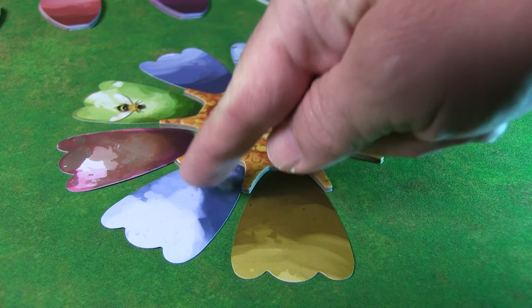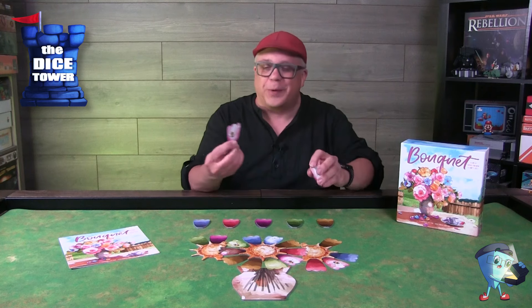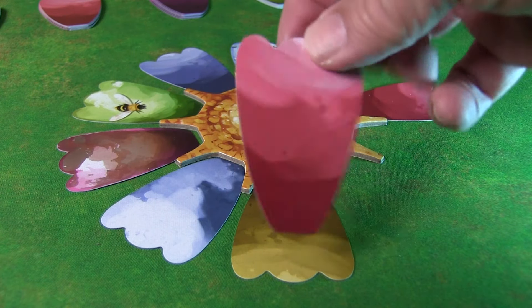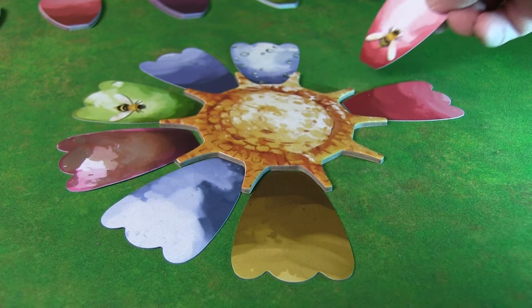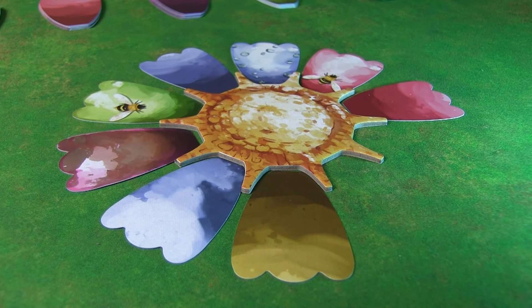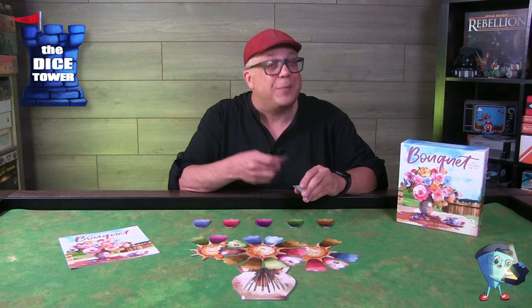One of the most important petals is the bee petal, because it's worth three points. When you place bee petals face up, they have to go in between two petals — that's the only valid placement when face up. They're a very crucial way of getting points throughout the game.